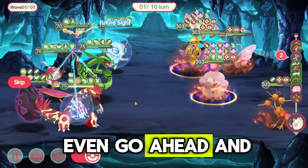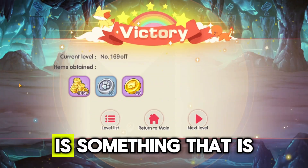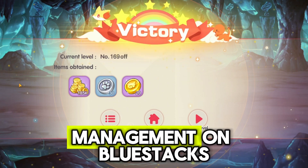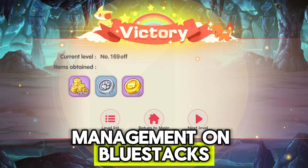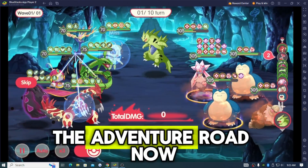We could even go ahead and press skip. One thing that we can do is something that is called macro management on Bluestacks. What is up, guys? I have an easy way for you guys to farm the adventure road.